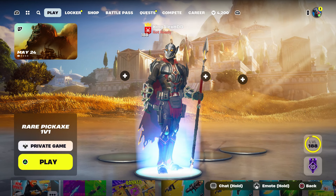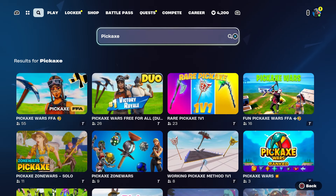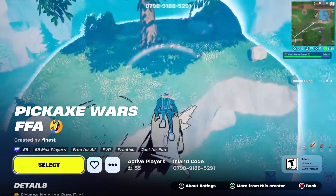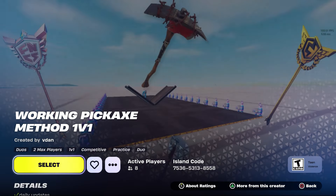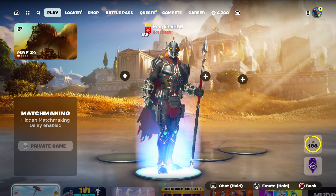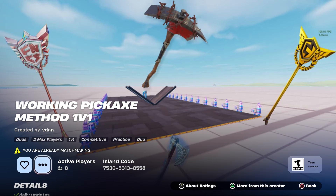It always selects the one with the most people playing — 55 people on this one. I'm going to look for a different map. There's one that shows people battling each other for pickaxes, which is interesting. The map code for the one I'm testing is 7536-5313-8558.